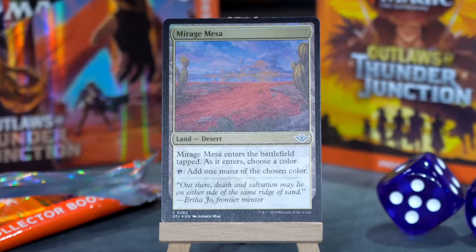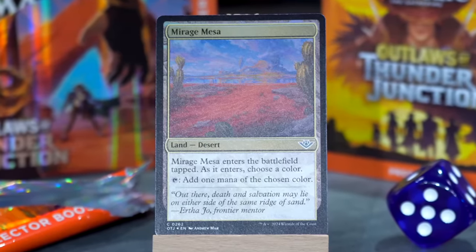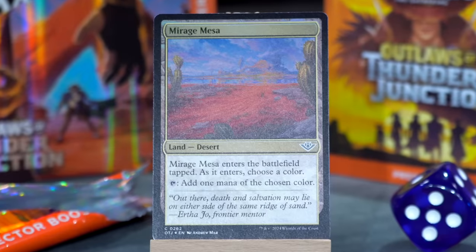Mirage Mesa. Mirage Mesa enters the battlefield tapped. As it enters, choose a color and it taps to add one mana of the chosen color. It's a desert that looks like a mesa, but it's actually just a mirage of a mesa — it is a desert that taps for any color. You're gonna open some bombs in this format and be like 'oh if only I could splash for that,' and with Mirage Mesa you can. Why am I trying to sell you on the playability of these cards? Next.